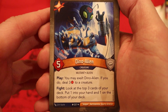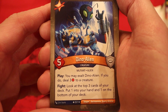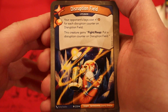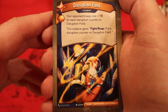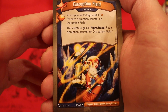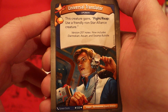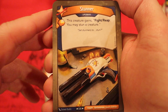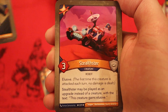We're starting off with Star Alliance. It's Dino Alien, 5 power. Play: you may exalt it; if you do, deal three damage to a creature. Fight: look at the top three cards of your deck, put one in your hand, one in the bottom of your deck. That's a great card. Disruption Field — it's an upgrade. Amber Devil Plate. Your opponent's keys cost plus one Amber for each disruption counter on it. This creature gains fight and reap: put a disruption counter on the field. Universal Translator — it's an upgrade. Amber Devil Plate. This creature gains fight and reap: use a friendly non-Star Alliance creature. A lot of upgrades. Stunner — Amber Devil Plate. This creature gains fight and reap: you may stun a creature.